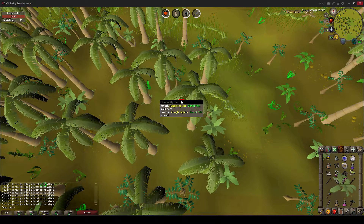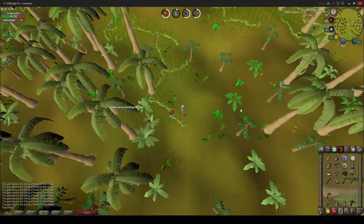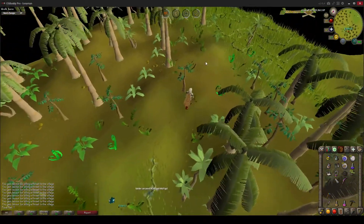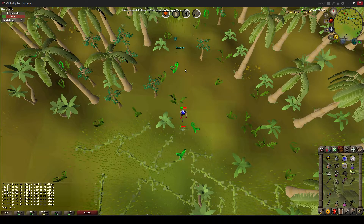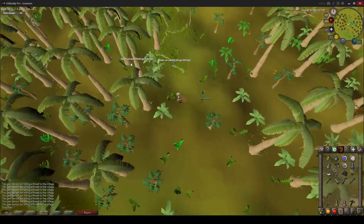If you look at my mini map, jungle spiders do not show on the mini map. So if you're trying to find my spot, you'd have to look around for the jungle spiders individually because they will not show up on the mini map. RuneScape's reasoning for this is probably because they're jungle spiders — they're camouflaged within the jungle.